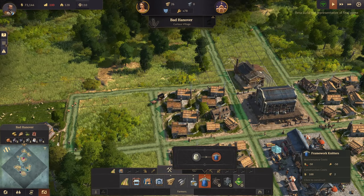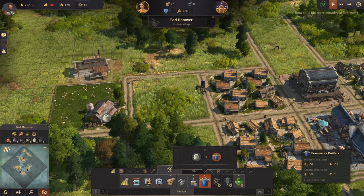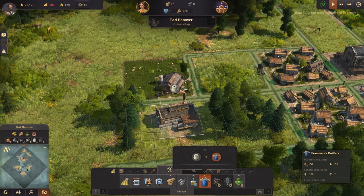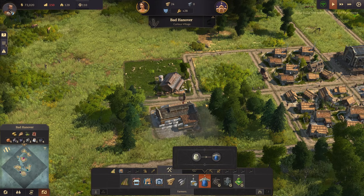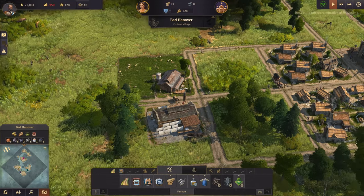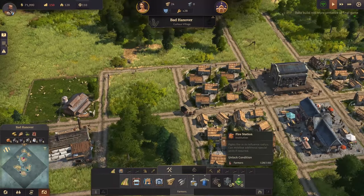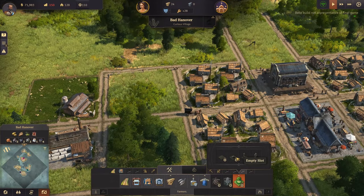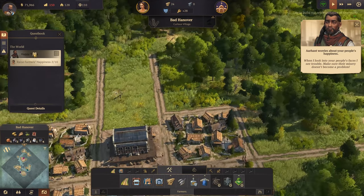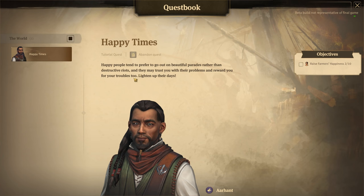That's another building. We need to rotate it. Let's have it opposite and put a road straight across - sheep in there, good. What's this? A modest park - we haven't unlocked that yet. When I look into your people's faces, I see trouble - make sure their misery doesn't become a problem. Okie dokie, raise farmers' happiness: two out of ten.